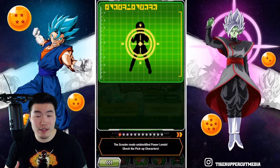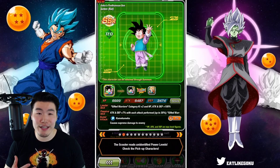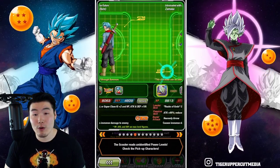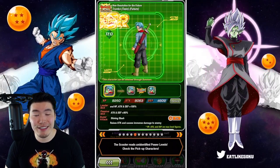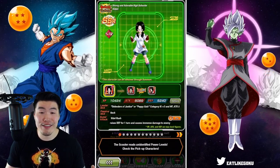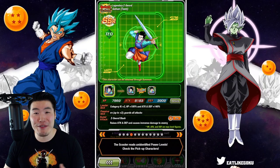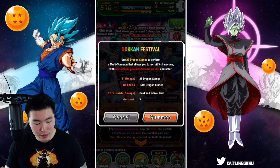Let me quickly show you guys the banner so everybody knows exactly what we can pull. We got Videl, we got the new kid Goten, we got Bojack — I wouldn't mind a couple more copies — I still need two more copies of Gohan, and of course some units I'd rather not see. There are three or four units on this banner I'd be very happy to pull, which is actually above average for these Dokkan Fest banners. Without further ado, let's jump into our first step.